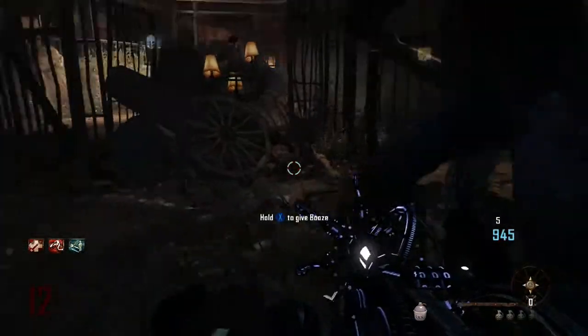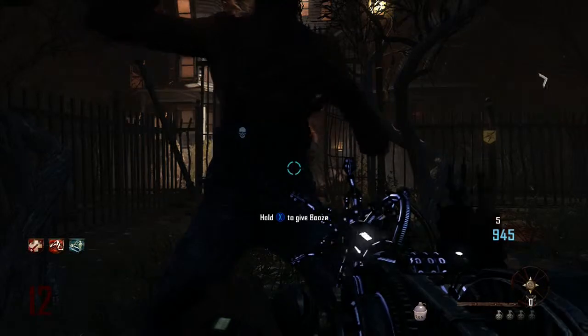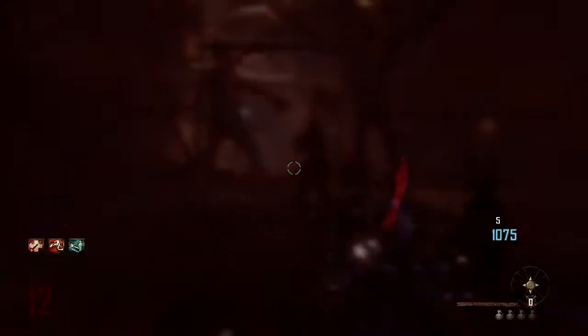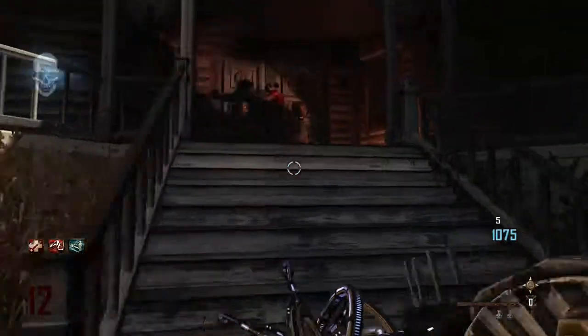For Ectoplasmic Residue, you need to get booze to give him booze again. You can get it in the saloon — you can buy it for 1,000 points or go find it somewhere. Give it to him to actually unlock this area to the house where that ghost lady is. To unlock the actual door to get in the house, it's 1,250 points, I believe.